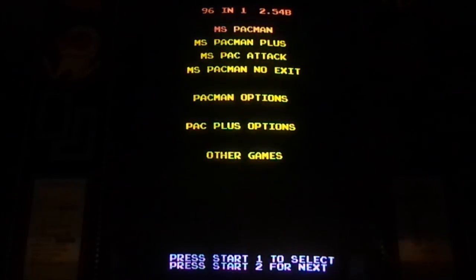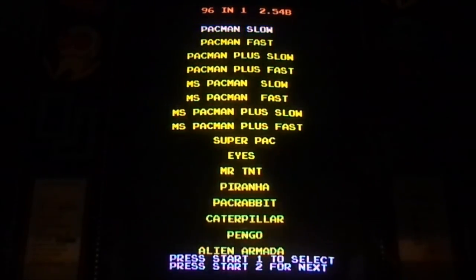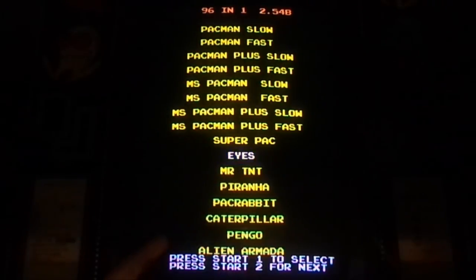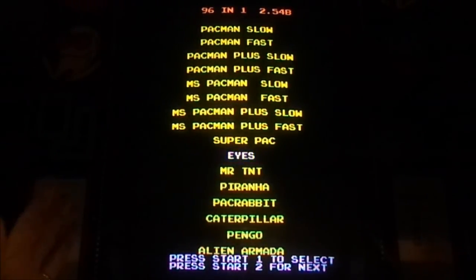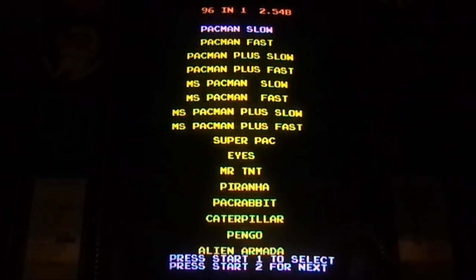Okay, that's basically everything I'm going to show you — that's a wrap. The Mike Doyle 96-in-1 Multi-Pack Kit. We've gone over all the setups and all of the unique games and a few of the mazes. It's a really neat kit to have, and $95 shipped to your door anywhere in the United States is a really good price. Just Pengo and Alien Armada and Pac-Rabbit and Eyes — those are four unique games that alone make this kit worth it. And then you add all of these mazes and the Ms. Pac-Attack — just everything this kit has to offer. You'll never, ever get bored with your Pac-Man game if you have this kit installed. Highly recommended, thumbs up. Thanks to Mike Doyle. See you guys next time — happy gaming.